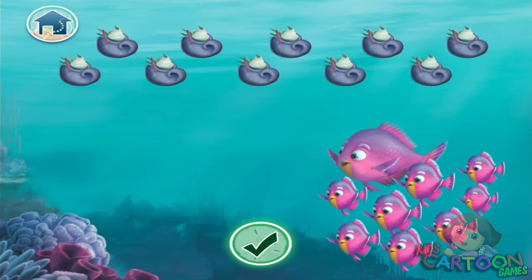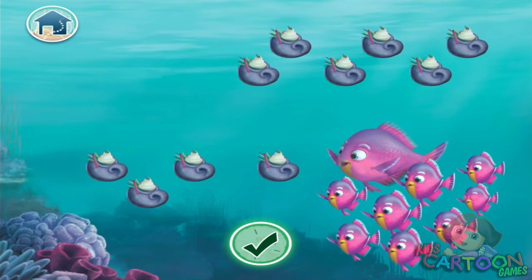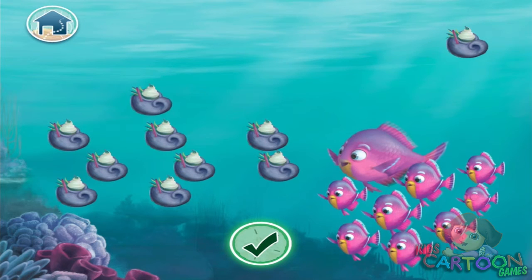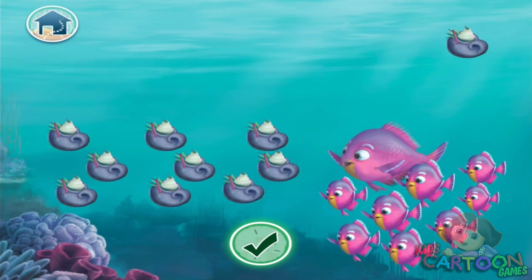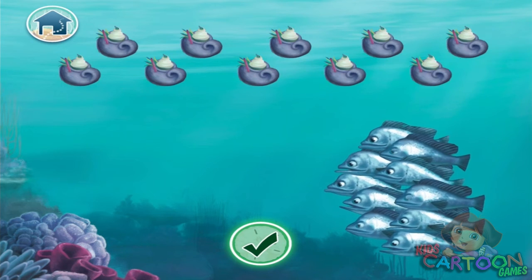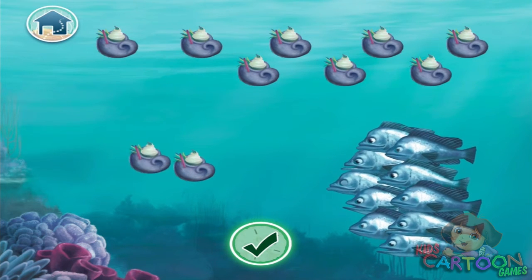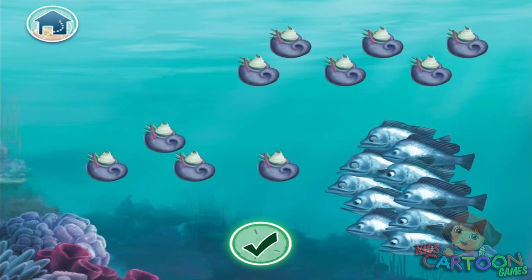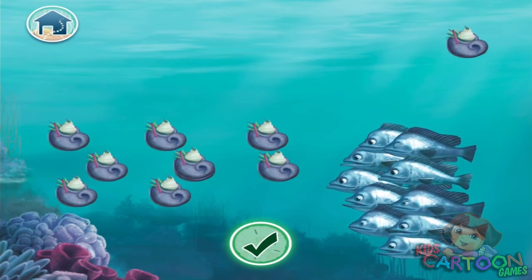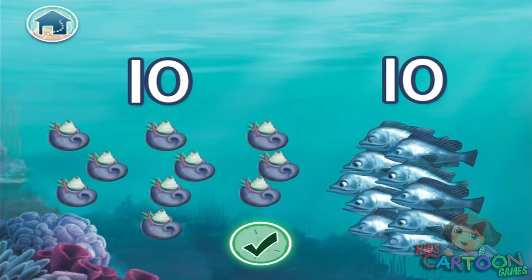Drag the correct number of seagrass smoothies to the guests. One, two, three, four, five, six, seven, eight. Nine seagrass smoothies for nine fish. Good job! Drag the correct number of seagrass smoothies to the guests — one through ten. Ten seagrass smoothies for ten fish. You did it!